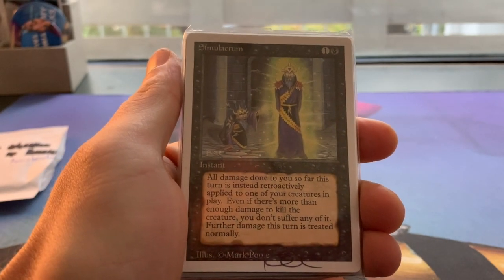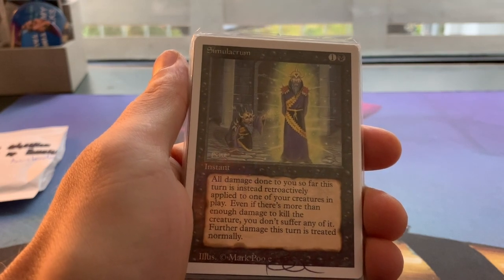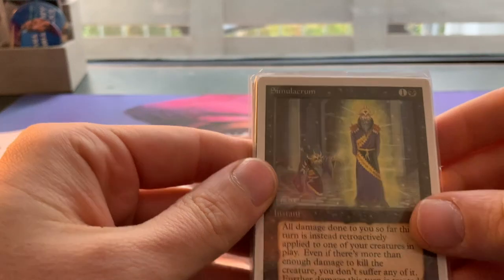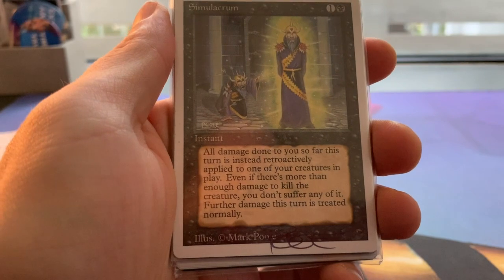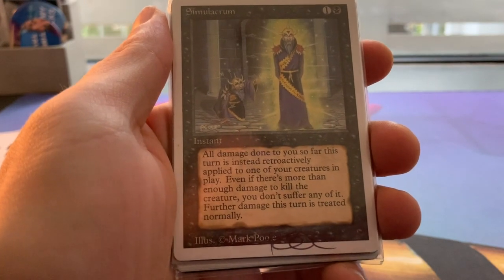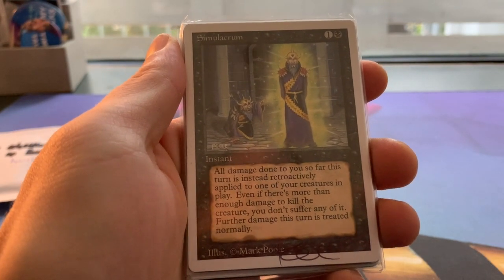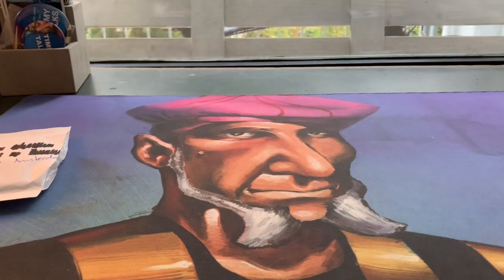As most of you know already, I'm trying to expand my Revised collection — collecting all the cards times four, with the exception of the restricted cards. So Balance, Wheel of Fortune — I just collect those once. This one is a Simulacrum. It's an instant for one blue and one, and it reads: all damage done to you so far this turn is instead retroactively applied to one of your creatures in play. Even if there's more than enough damage to kill the creature, you don't suffer any of it. Further damage this turn is treated normally.